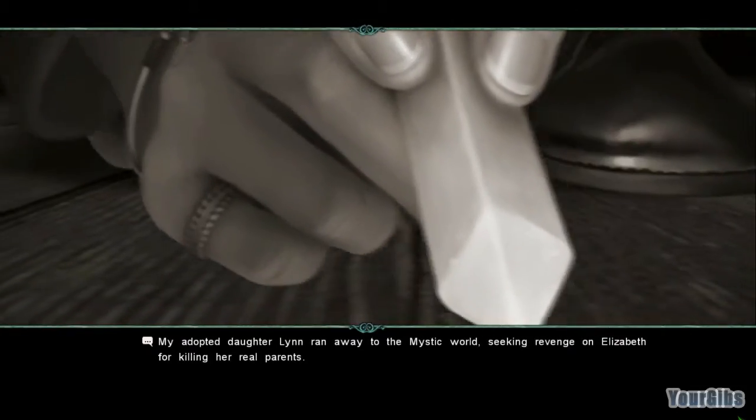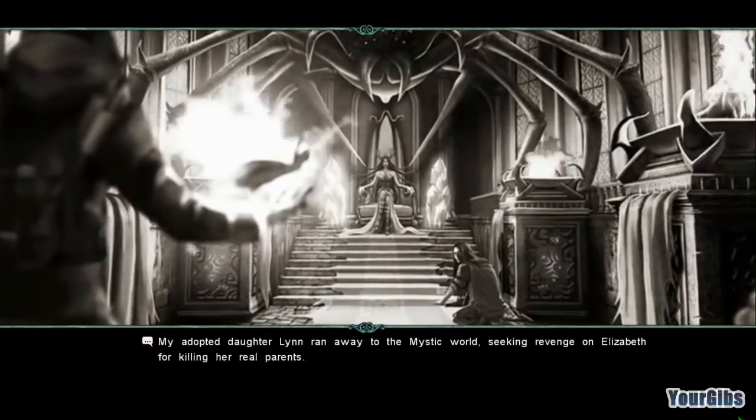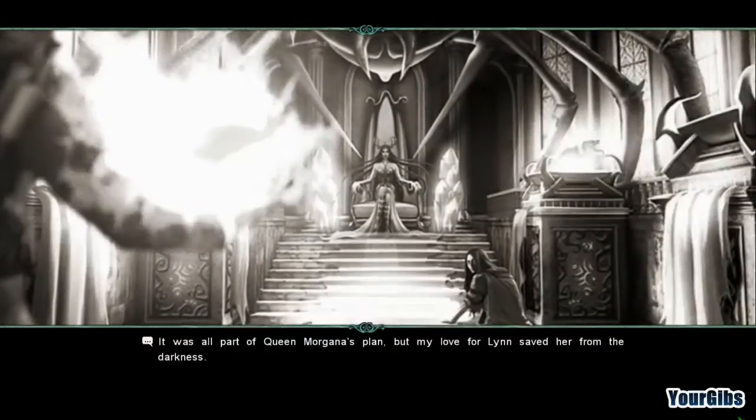My adopted daughter Lynn ran away to the mystic world, seeking revenge on Elizabeth for killing her real parents. It was all part of Queen Morgana's plan, but my love for Lynn saved her from the darkness.